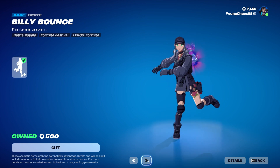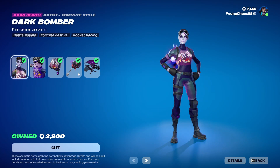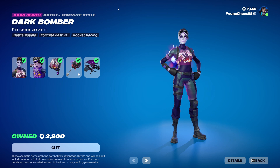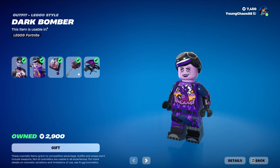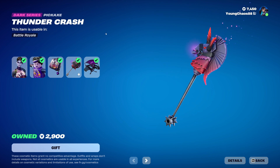Billy Balance is a wrap for 500 V-Bucks, and Traversal Rockout is an emote for 800 V-Bucks. With the Dark Bomber bundle, we have Dark Bomber with the matching dark bag, a dark series outfit for 1200 V-Bucks. The skin includes a Lego variant — one of the best Lego variants, it looks so awesome. Thunder Crash is a dark series harvesting tool for 1200 V-Bucks.